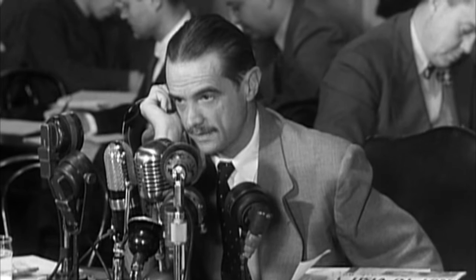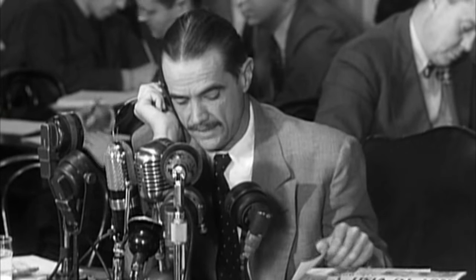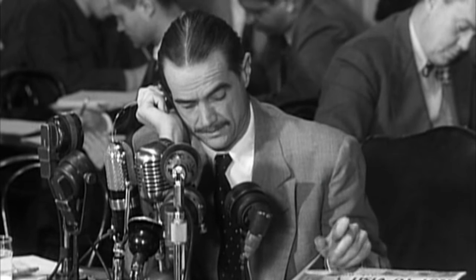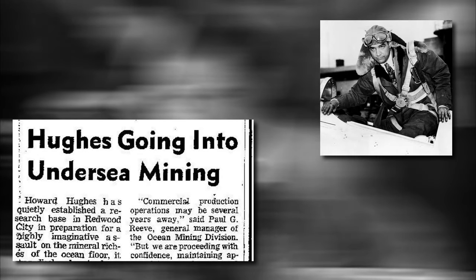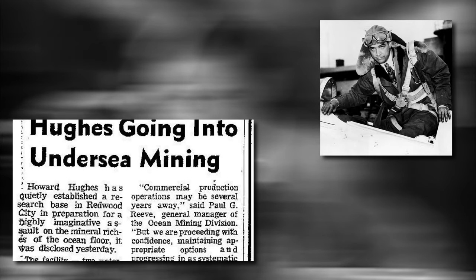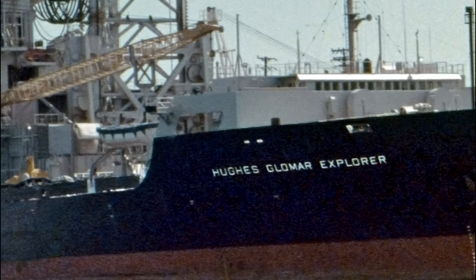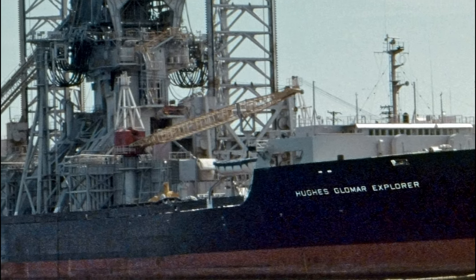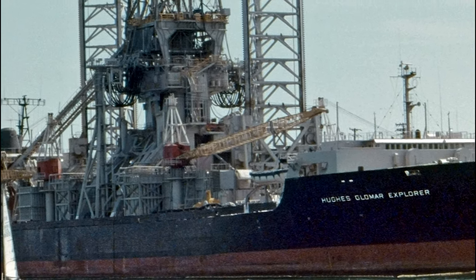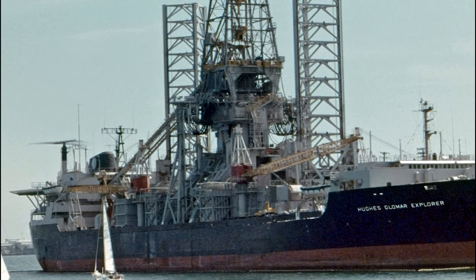Howard Hughes was an eccentric American billionaire, investor, record-setting pilot, engineer, film director and philanthropist. He was approached by the CIA to help them keep the salvage operation a secret. He went public with a fabricated story that he had been conducting marine research at extreme depths. The ship then became known as the Hughes Glomar Explorer. Although he lent his name and his company's resources to the operation, Hughes and his companies had no operational involvement in the recovery process.